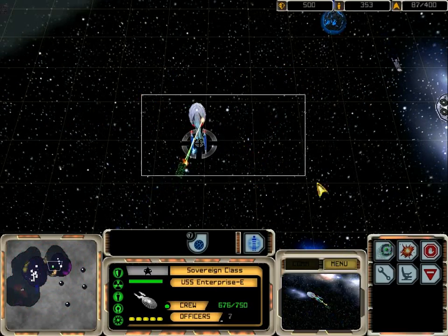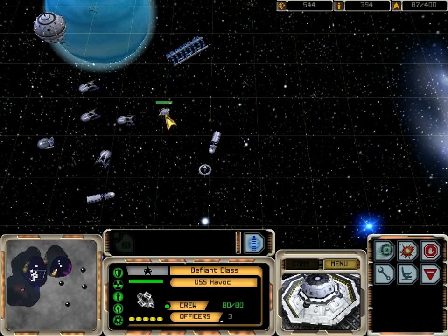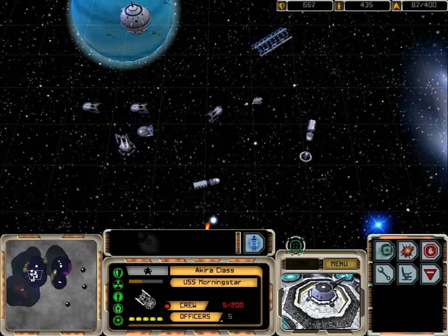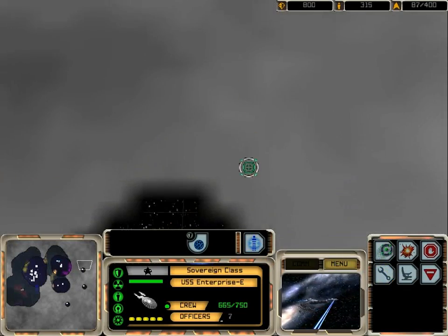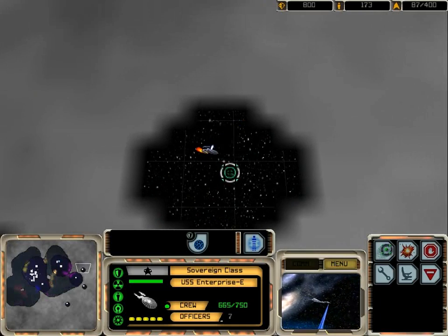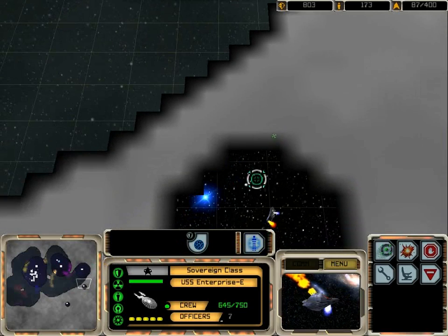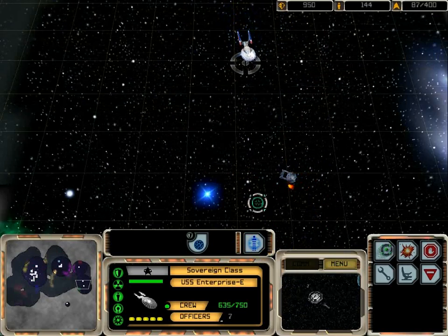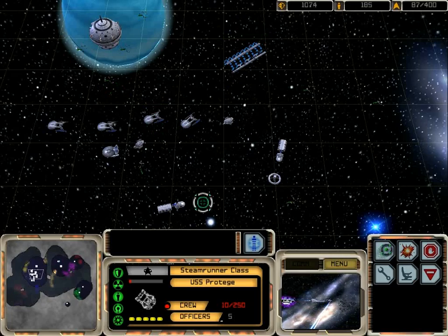Then I'll destroy you in return. There you go, Borg. Let's repair the Akira — and that Akira. Starfleet, we have a problem. Houston, we've got a problem. Well done then. Don't beam so many crew. We'll probably have to wait until we resupply every one of those. Ooh, a Steamrunner — that's one of my favorite ones.